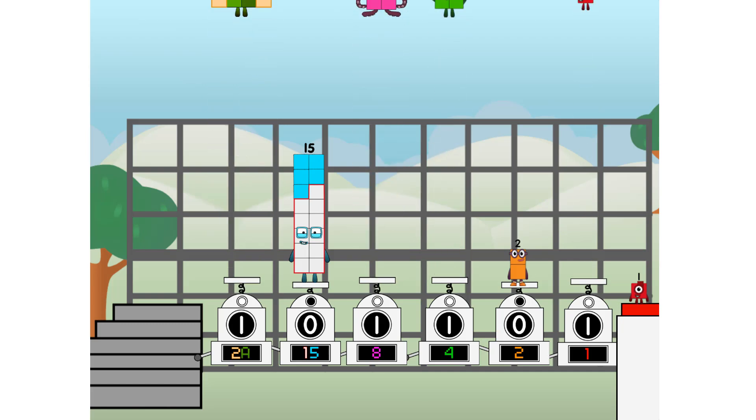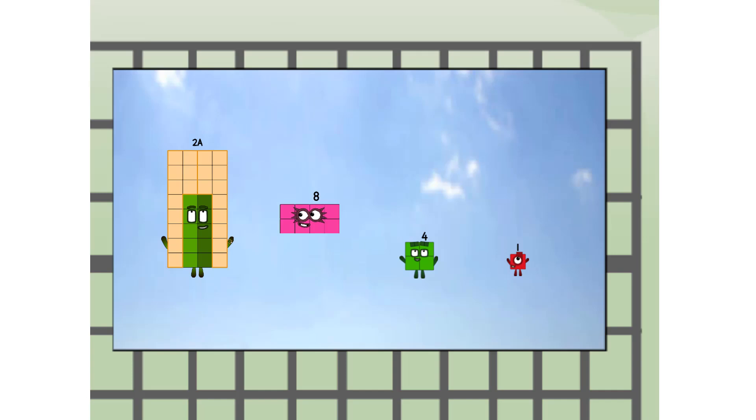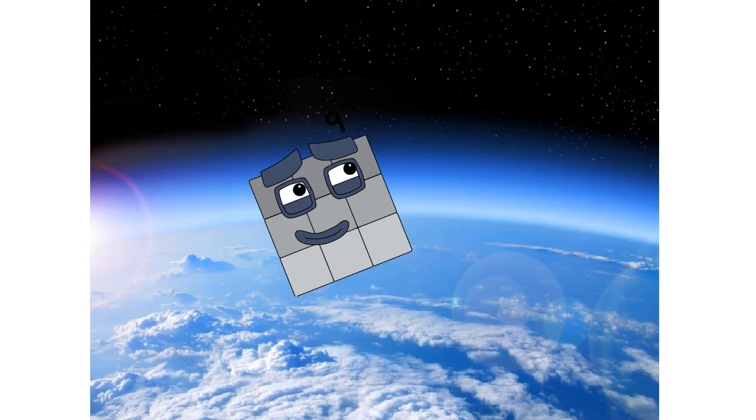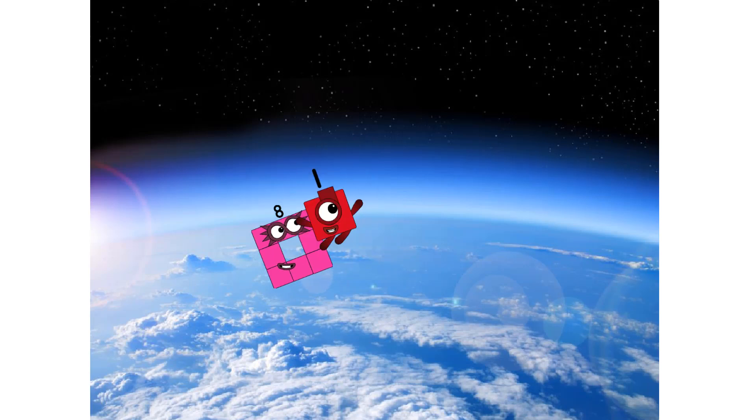Three! Four two one — way up high! Amazing. But not a square. Wait and see. We're two squares. Top the edge of space. Nearly there.